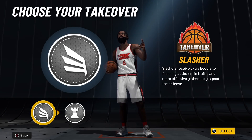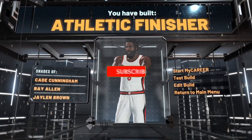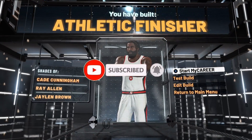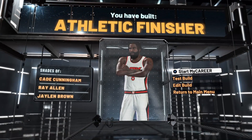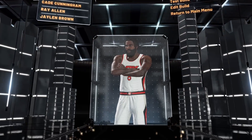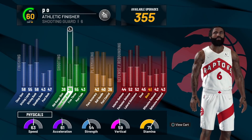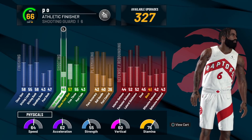You're going to go ahead and pick Slash and Take — like, why would you not pick Slash and Take on an athletic finisher? And you're going to get a Ray Allen athletic finisher. How the hell is this Ray Allen, bro? There's no shooting, but we're Ray Allen. Somebody tell me how that's possible. Question marks in the comment section — Ray Allen with a bunch of question marks, because I don't know what's going on.